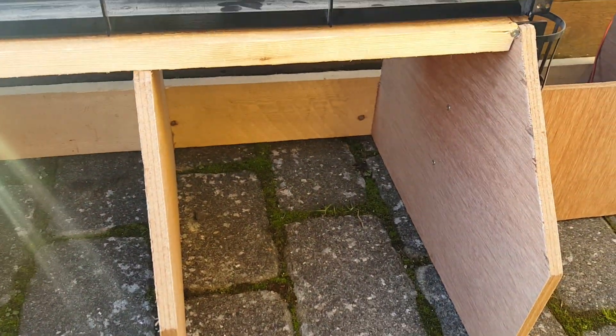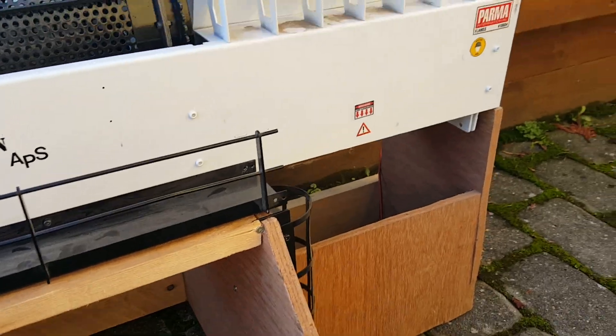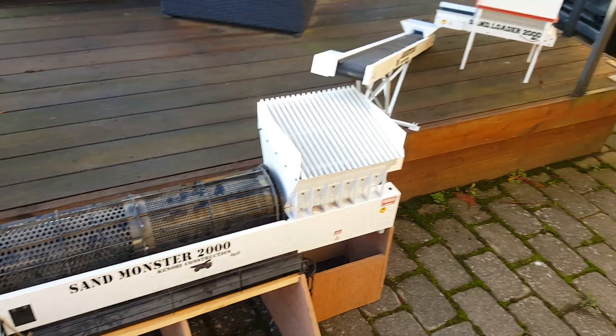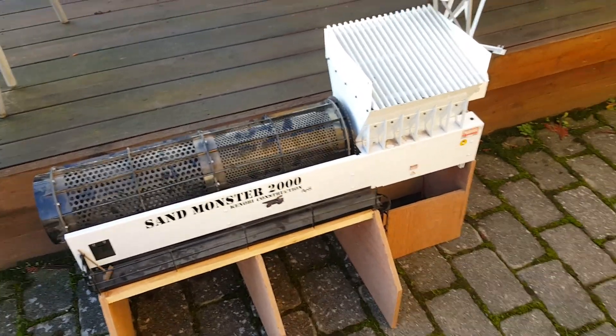The trommel sorts the product according to size, where it deposits down here. The truck loaders or wheel loaders can then take out the sorted product. This machine is called the Sand Monster 2000.